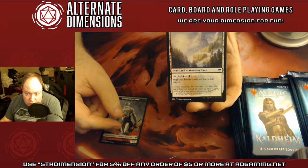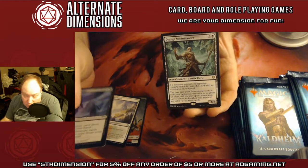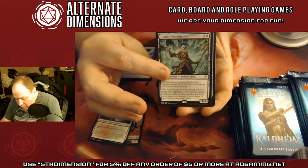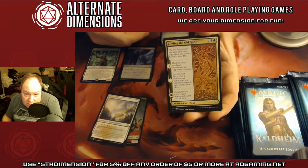It looks like these packs are in reverse order — kind of interesting. There's our foil, and there's our rare: Draugr Necromancer, Draugr Hill. Frostbite, Arcanist, Binding of the Old Gods.